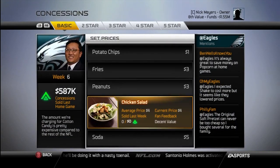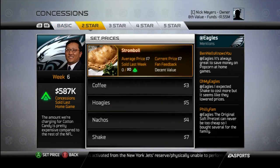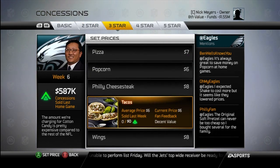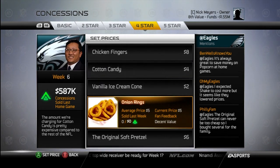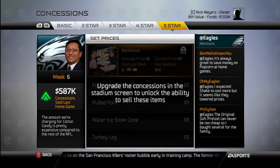You can control concessions here. They've got the basic things any stadium has: chips, fries, peanuts, chicken salad, and soda. Two-star items: stromboli, coffee, hoagies, nachos, and shakes. Three-star items: pizza, popcorn, Philly cheesesteak, tacos, and wings. Four-star items: chicken fingers, cotton candy, vanilla ice cream, onion rings, and the original soft pretzel. Five-star items — but I need to upgrade the concessions in the stadium to buy them: barbecue, pulled pork, water ice snow cone, and a turkey leg.